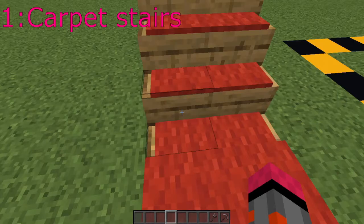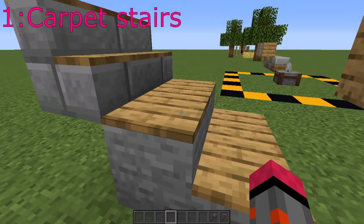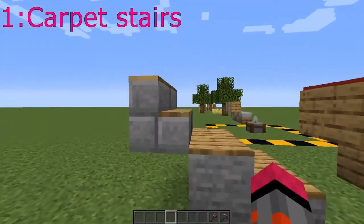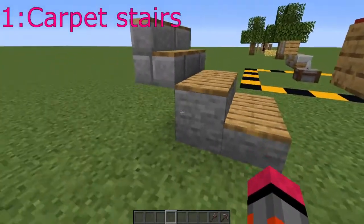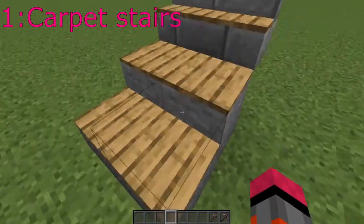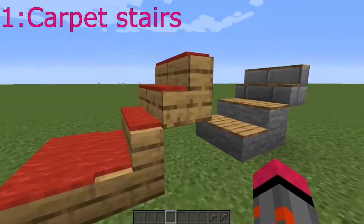This mod has another feature which I'm not 100% sure I would like within the vanilla game, but it's actual wooden planks that you can put on stairs, on other blocks, and on slabs. This is basically useful for having floors without a two-block-thick ceiling slash floor.